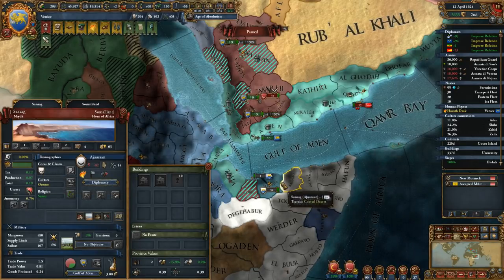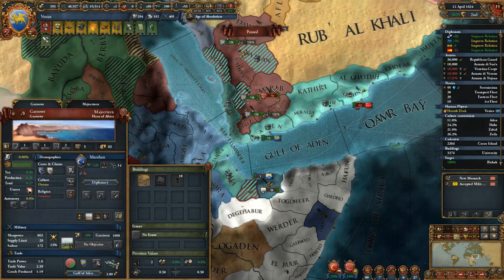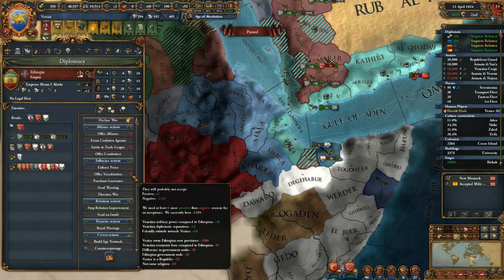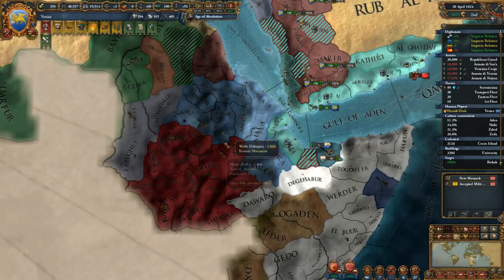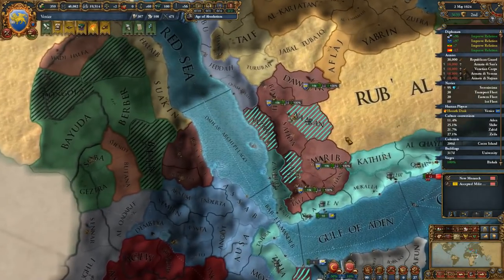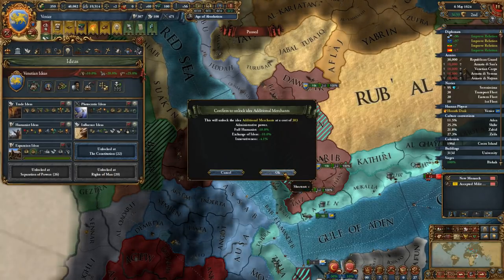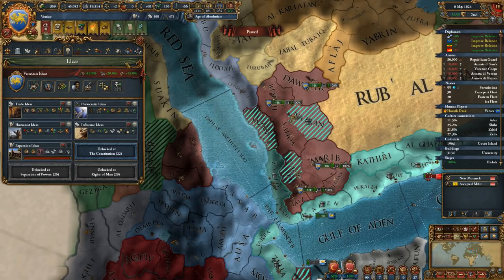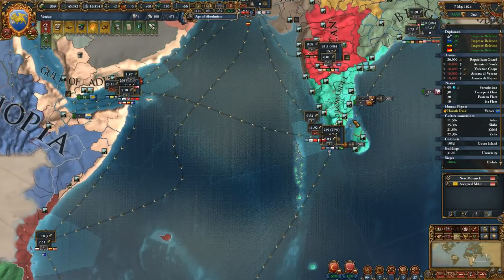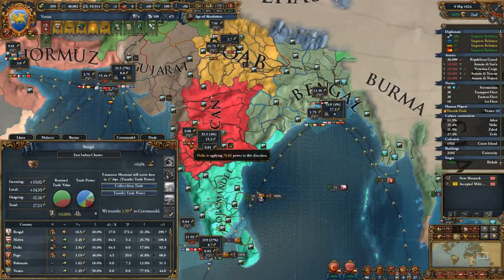Is there any country I can free and make my vassal so I can feed some of these? Ethiopia would have probably been good, but they're way too big to become a vassal now. They might just be eaten by Kaffa and then we'll kick them out. You can always own these provinces as territories too. Let's go with another merchant - transfer trade power. Francesca Mottosini.